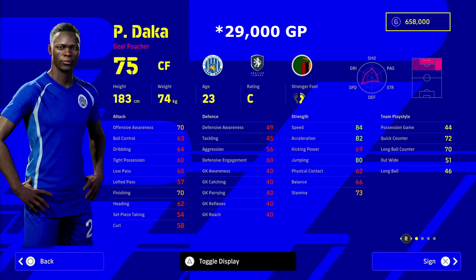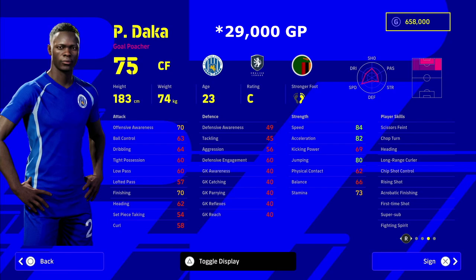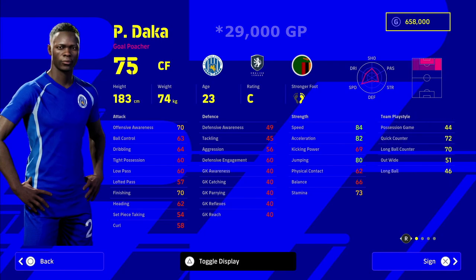Second to last, we have Daka from Leicester. This guy is unbelievable and I think he's been slept on a little bit. He's got lovely height, great AI playing style, amazing running speed and bullet — 84 speed and 82 acceleration. A lot of young players under 24, it's very hard to boost up their speed, and while it's not a speed fest in Dream Team, you do need a fast striker. If you've already got one, you'll want a big burly striker who can do damage in the air. But if you're looking for an out-and-out scorer, you can't go wrong with Daka.